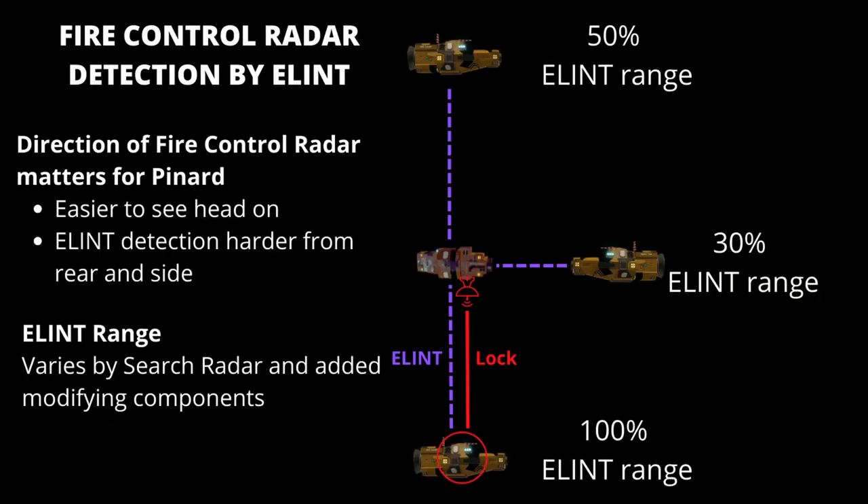It's important to note that the fire control radar being detected by ELINT is affected by two different things. Firstly, the direction of the fire control radar will determine if a pinart will be able to identify it. On screen we can see that the center frigate has a red lock onto the bottom frigate, so its antenna is facing to the bottom of the screen. From that position an ELINT corvette with its pinart facing towards that middle ship will be able to use 100% of its ELINT range to detect that lock. An ELINT corvette behind that ship, whilst its antenna is facing at the bottom ship, will only be able to see that lock within 15% of its ELINT range.